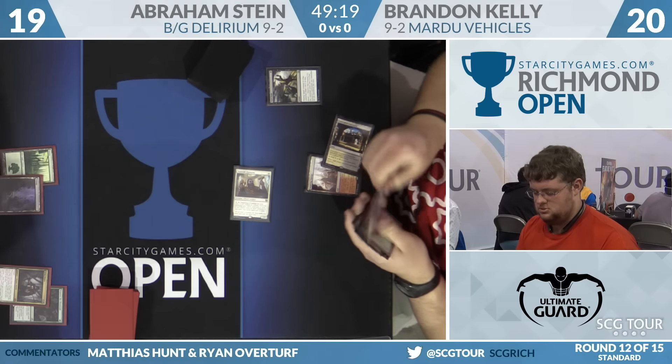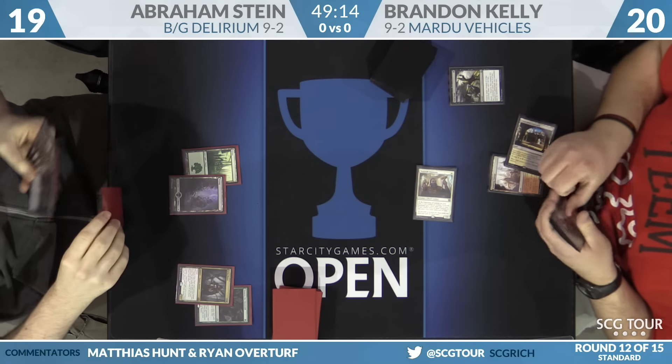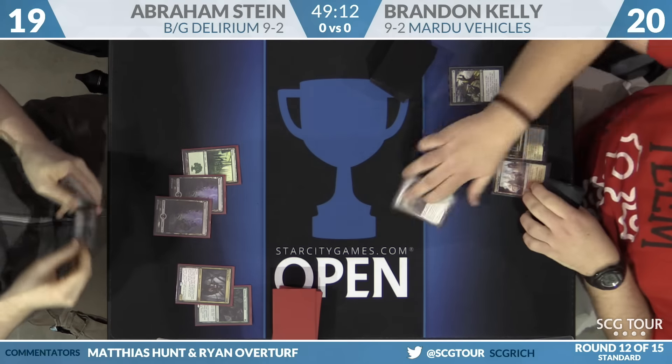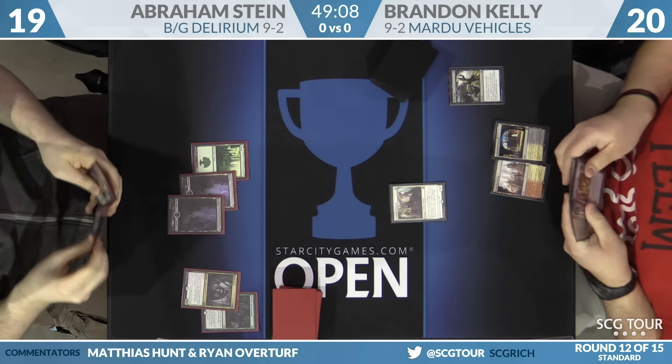Another one-drop would be great. He does have a second copy of Fatal Push. It's in the Black Green Delirium decks, but it's also a card that's great against the Black Green Delirium decks. Without even triggering Revolt, it kills many of their creatures.